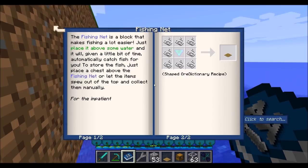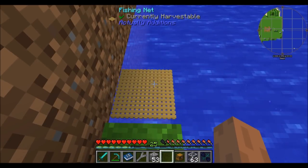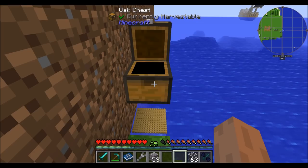Fishing nets are for people who don't like fishing much. Just place it above a bit of water and place a chest on top, and eventually it'll harvest stuff out of the water and drop it into the chest for you.